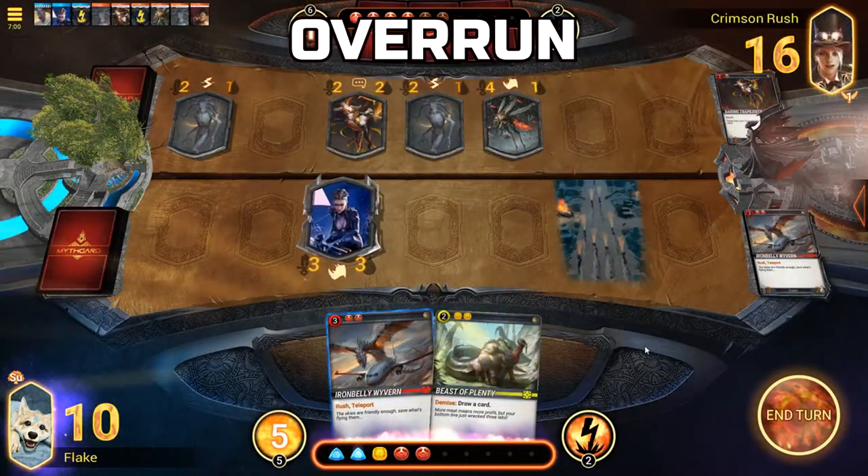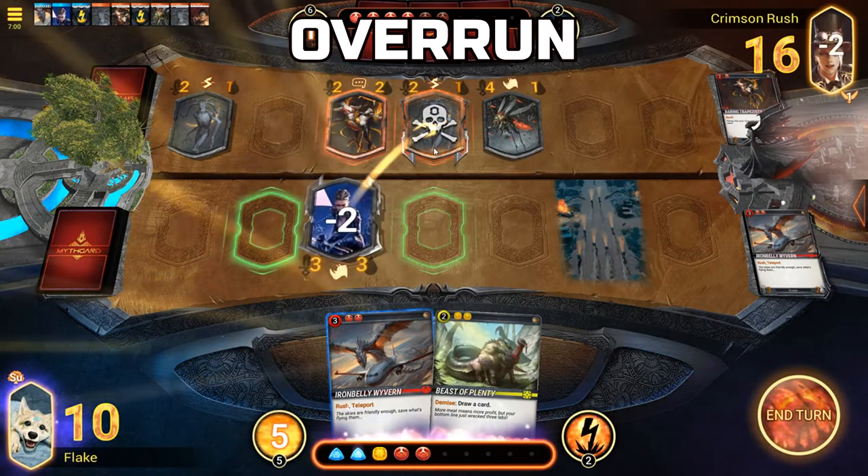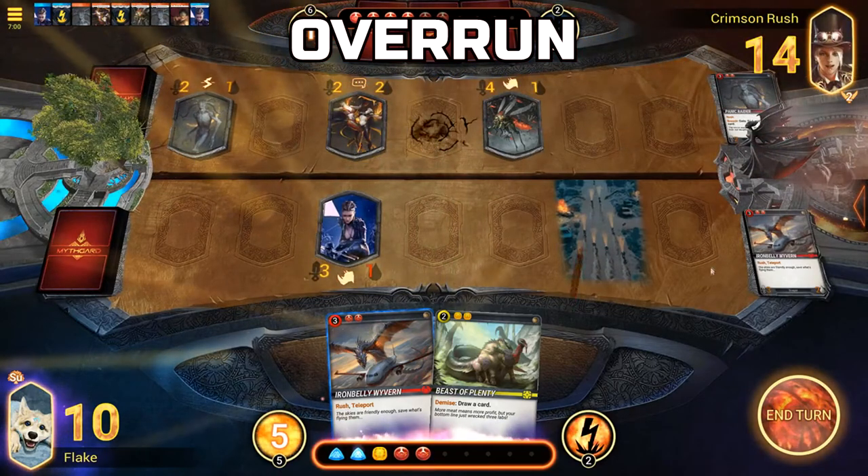Overrun: When dealing damage to an opposing minion, the Overrun keyword grants your minion the ability to assign any excess damage to the opposing player's health total.